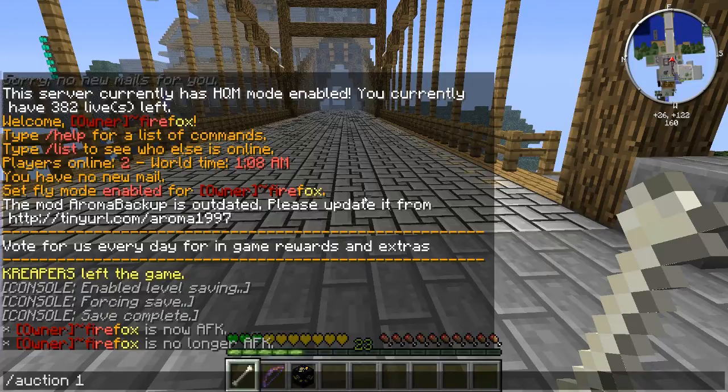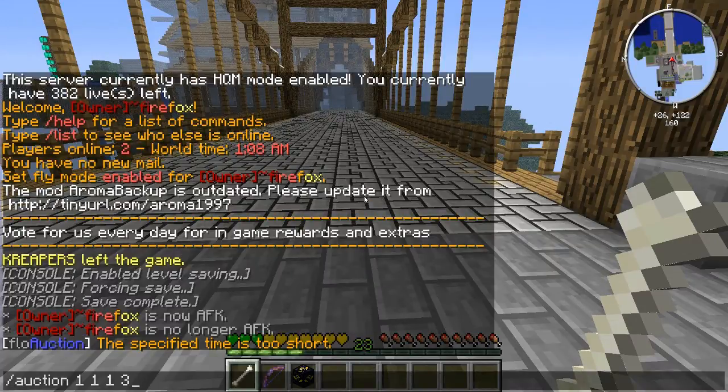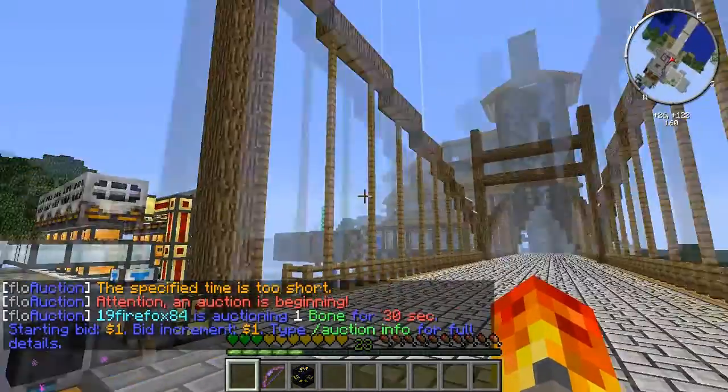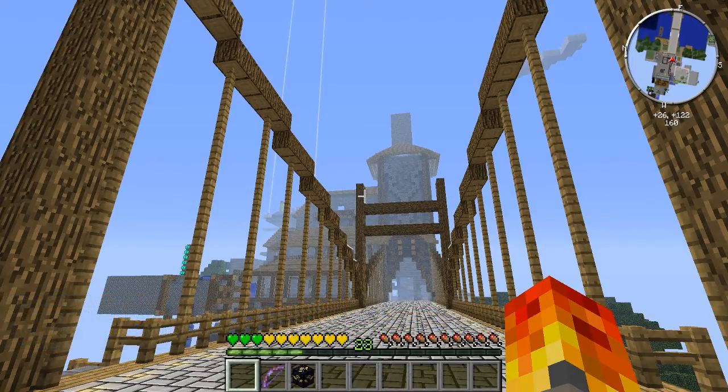Press space again and the next field is the price you want. You can put a ridiculous price or whatever you believe it's worth. For this one I'll say one dollar. Then you set the increment — how much each bid raises the price — I'll set that to one dollar as well. Finally, the timing: the maximum is 60 seconds, the minimum is 30 seconds. Setting it to 30 seconds, you can see the confirmation: one bone, 30-second auction, starting bid one dollar, increments of one dollar.